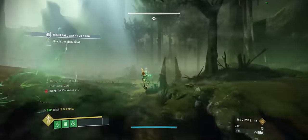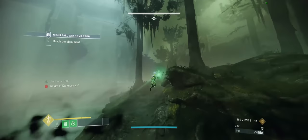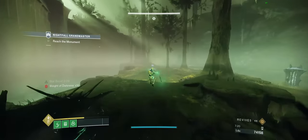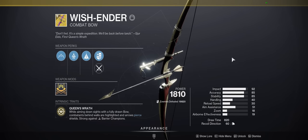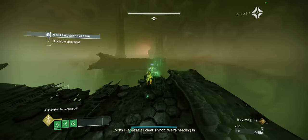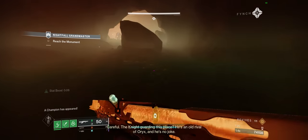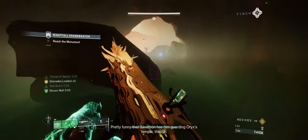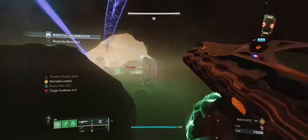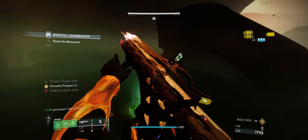If you're running Transmutation, anything works for weapons — just make sure you're curating it to the activity you're doing. On my 20-minute solo GM Platinum Lightblade and Heist Mars clears, I chose Quicksilver Storm, but on Heist Moon I chose Wishender. Transmutation means any weapon can create tangles, so you don't need a Strand weapon. I think for GMs the best weapons you can pair this with are Wishender and Quicksilver Storm.